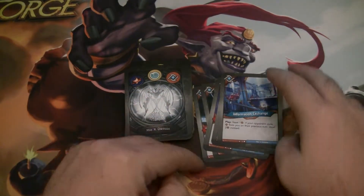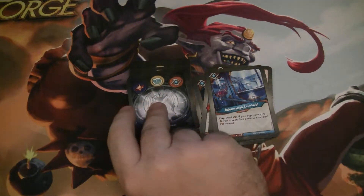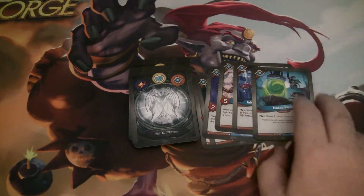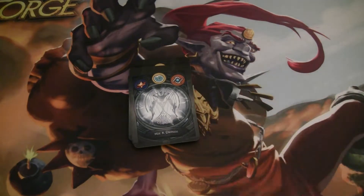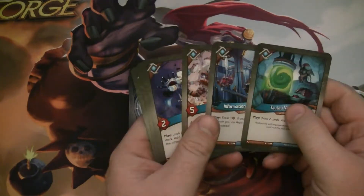Information Exchange is great — it's an action. When you play it, you steal one, and if your opponent stole Amber from you on their previous turn, you steal two instead. That can be really nice. Really good steal hate. Tau Tau Vapors is another good deck accelerant — it's an action where you draw two cards and archive a card. That could go really well with the Edais.